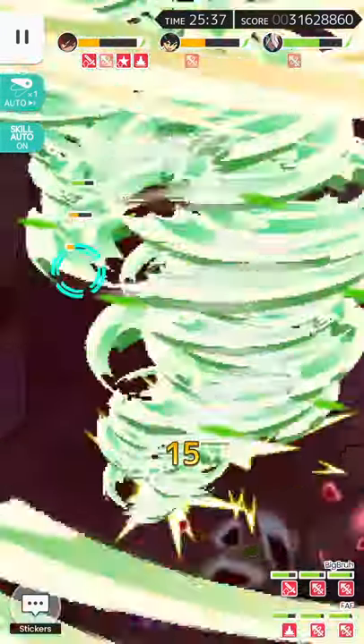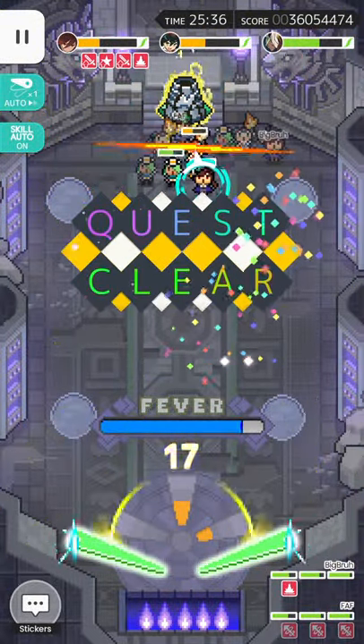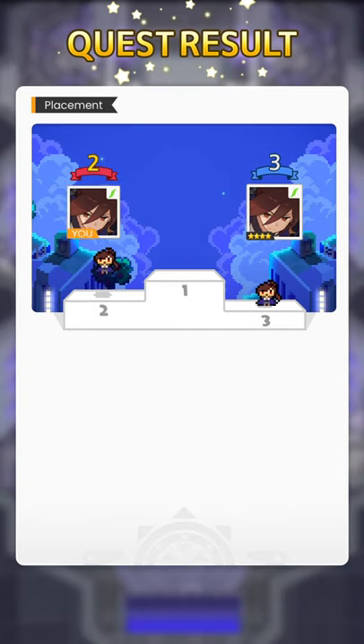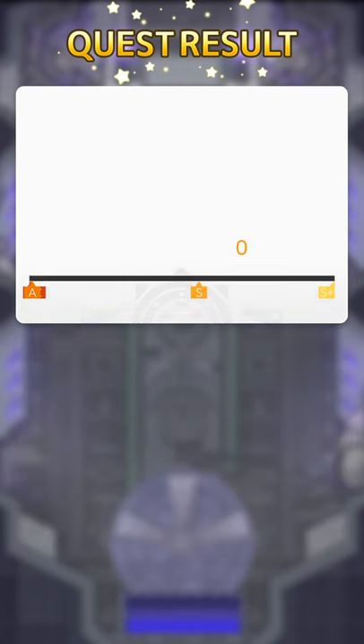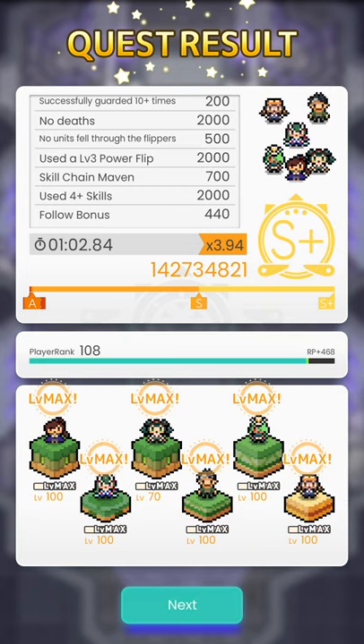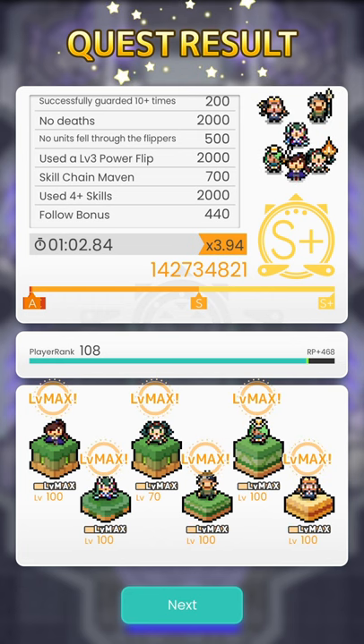Whitetail is probably one of the easier EX bosses I've faced. If he goes out of control, he's going to hit you very hard and that's probably where most runs fail. It's just a matter of control — as you can see, he's either down or he's paralyzed, so we don't even need a healer for this team to work. The run is pretty fast too — about one minute. Because of how fast it went, let's do another run.